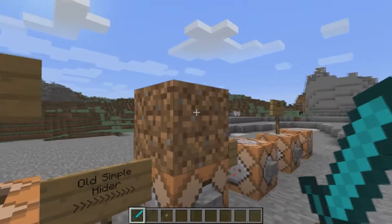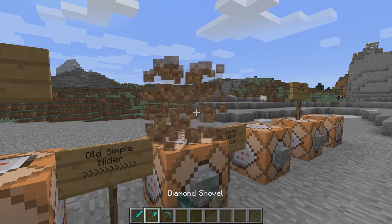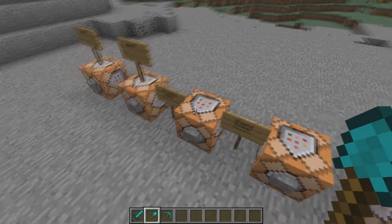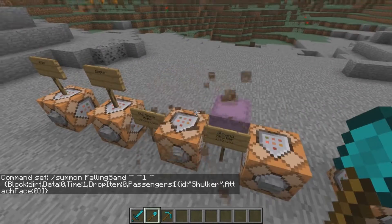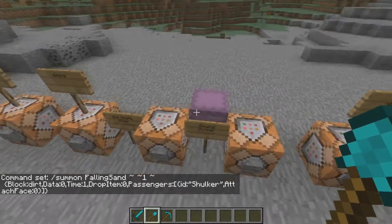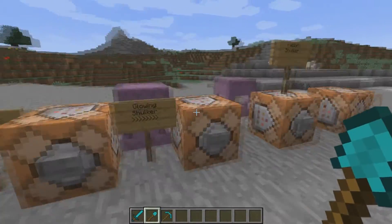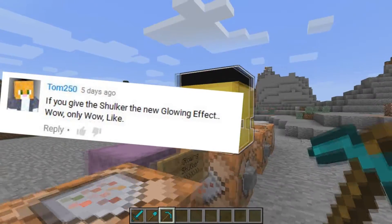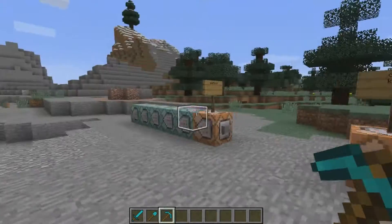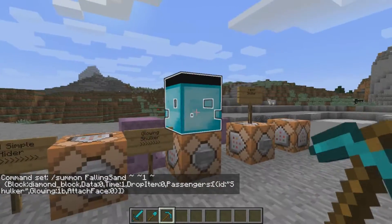Let's move on. Do you remember this one? This is from my last video where I made a tutorial on how to add shulkers inside any block that will shoot players. A guy named tom250 pointed out in the comments that if you give the shulker a glowing effect, it will look cooler and make it easier for players to find where the shulker is. Giving it a simple glowing effect — just glowing 1b — makes it look really good. All these commands are in the description.